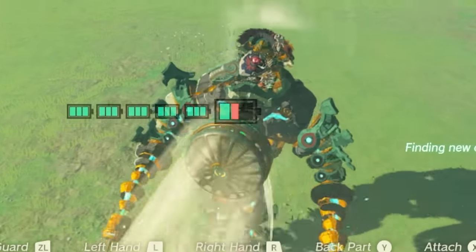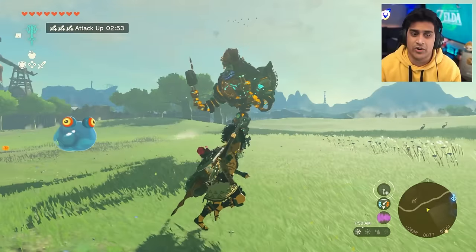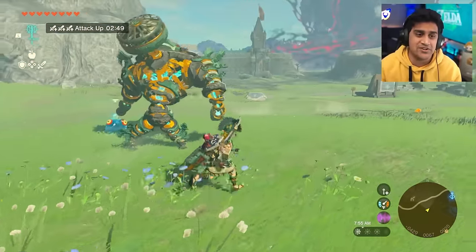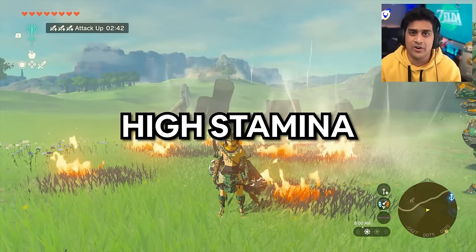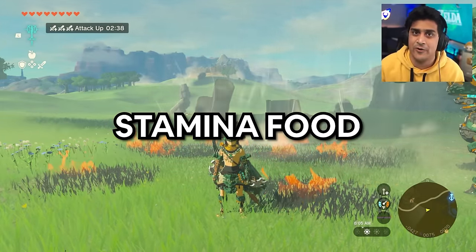It can just run — look how sick it is. The video has already begun, so let me explain a few things. In order to have the Sage, we're going to need a few things: 10 hearts on our character and a bunch of stamina in order to get there. If you have one or two bars of stamina, just have some stamina food for this part.